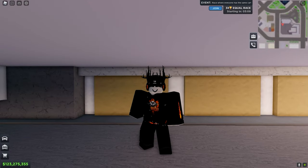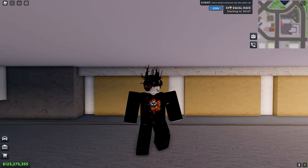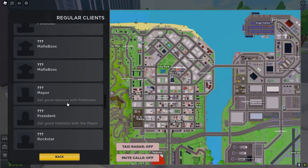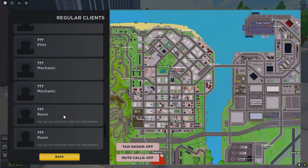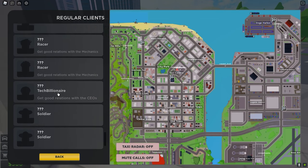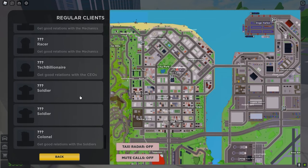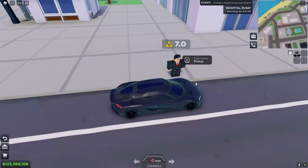Hello, today I will be showing you how to unlock all of the relationship cards in just a few hours. So there's info on how to get the relationship cards: first is the mayor, which unlocks the president; with the mechanics you unlock the racers; tech billionaire unlocks CEOs; and the last one is the soldiers, which unlocks the colonel.